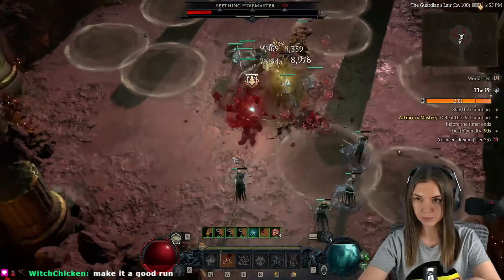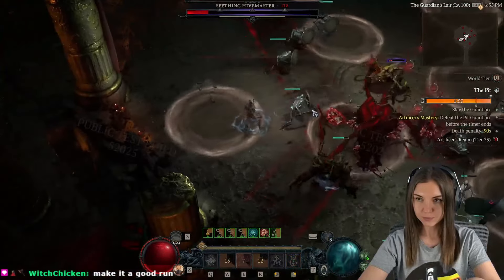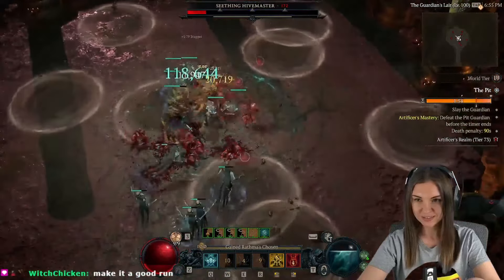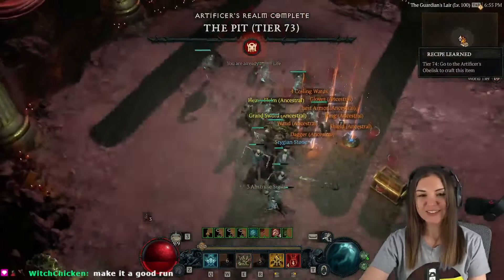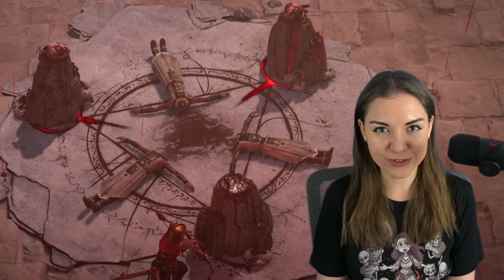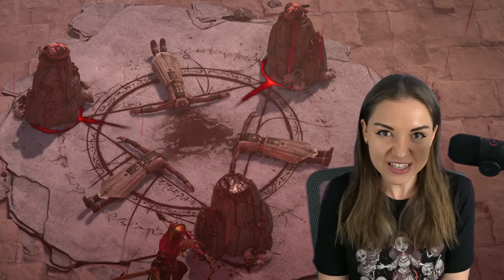With this build, relatively easy, without full upgraded gear and without full masterworking, I did Pit level 73. I'm pretty sure I can go higher and I will go higher in Season 4. The full build is in the description, you can find it there. Hope to see you really really soon in Season 4 — let's blast with our Minion Necromancer!